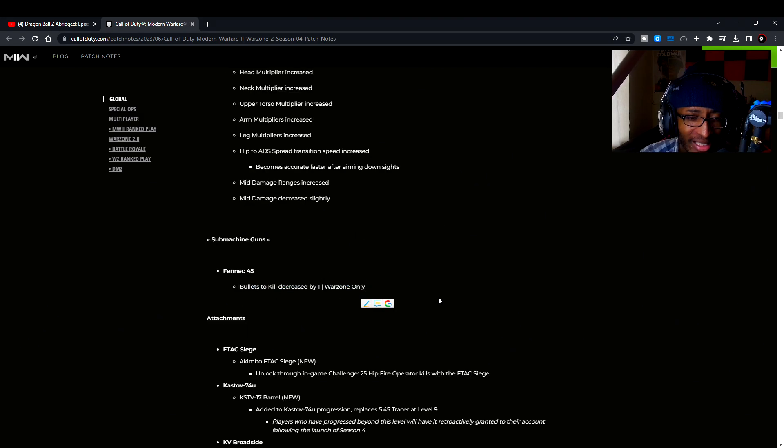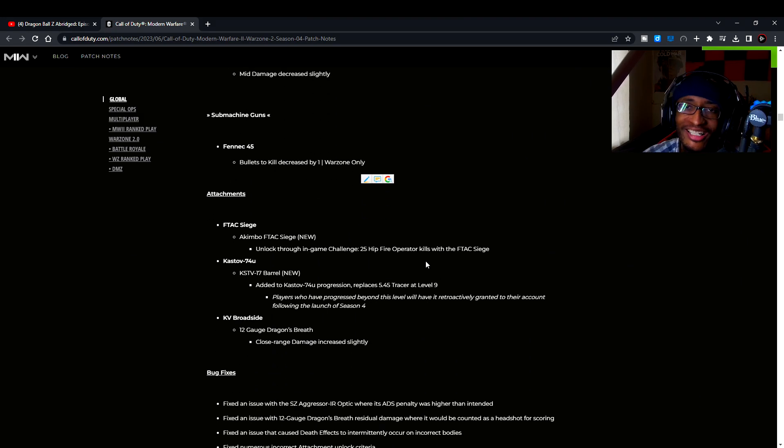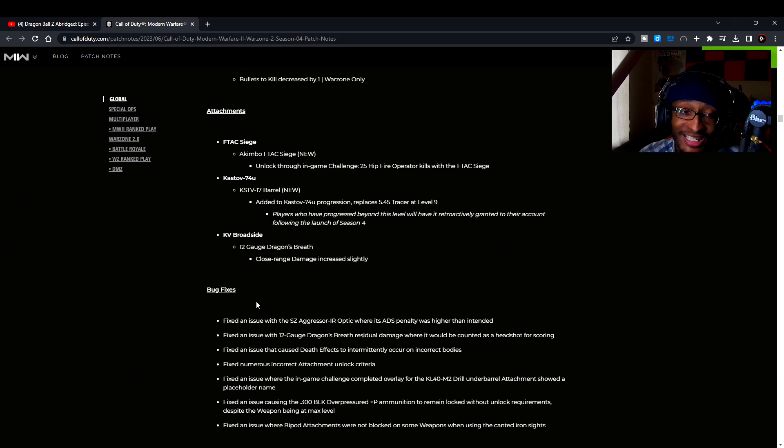The Fennec 45 submachine gun got a slight nerf, but nothing noticeable — you can still use it, trust me. Then the FTAC Siege — wait, are my eyes deceiving me? Akimbo FTAC Siege! These things are already overpowered, and adding akimbo on top of that is gonna be crazy. You gotta unlock it through 25 hipfire operator kills. Akimbo FTAC Siege, Season 4, Modern Warfare 2 and Warzone.